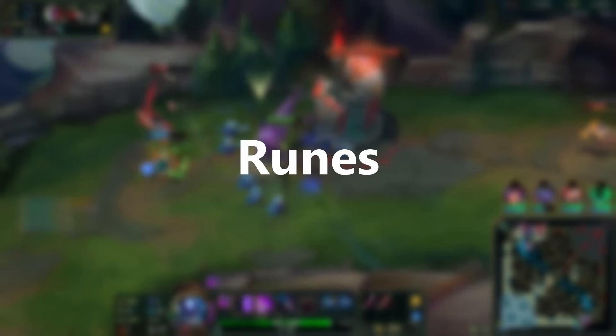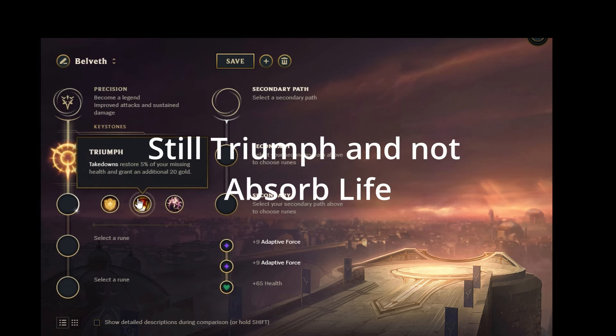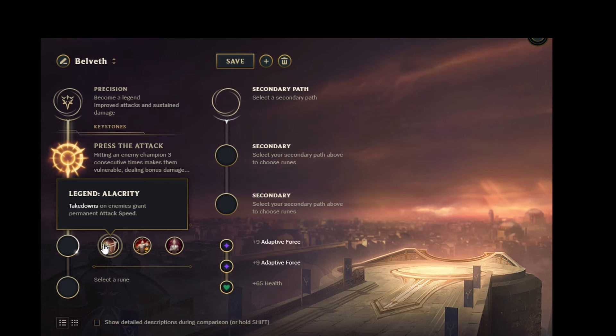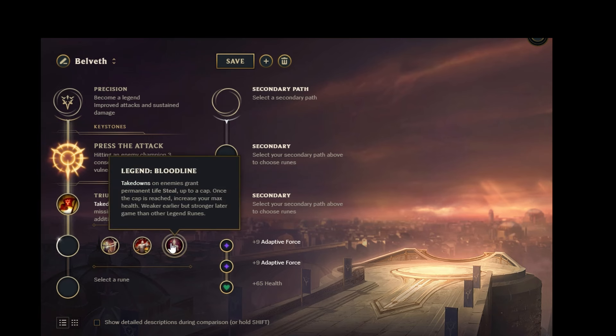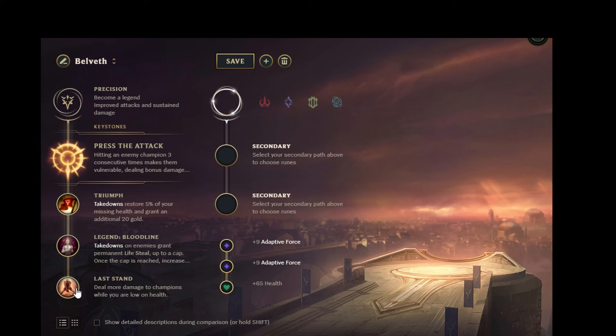Starting with runes: I used to run a lot of different rune pages but right now I'm pretty much defaulting to Precision and running PTA because it's the best for laning, best for short trades, and most damage. Out of the second row you can choose between Overheal and Triumph — I think Triumph is the way to go. Most people would choose Alacrity here, but I actually don't like it. I prefer either Tenacity in PC matchups or Legend: Bloodline for more lifesteal. Out of the third row you could choose Cut Down against tanks, Last Stand if you want lifesteal synergy and a riskier playstyle, or Coup de Grace to assassinate and finish people. I default to Last Stand.